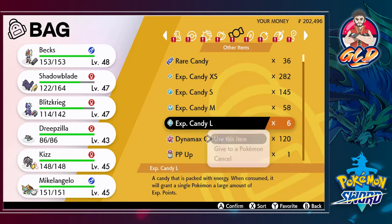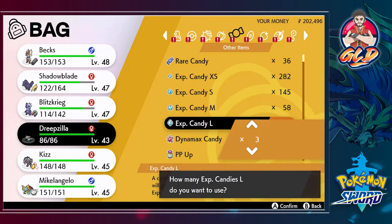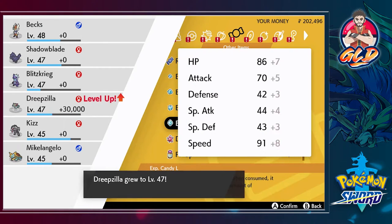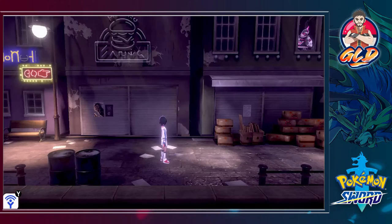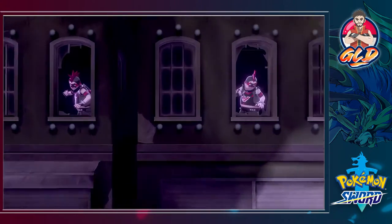After this we're going to go to the Wild Area. Let's just give it three rare candies — I know it's going to increase it by like 30,000 experience and it's right along our Pokemon at level 47. We're going to go into the Wild Area eventually and start capturing and doing what we were supposed to do.